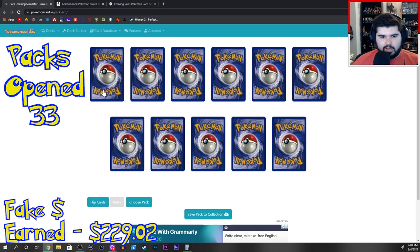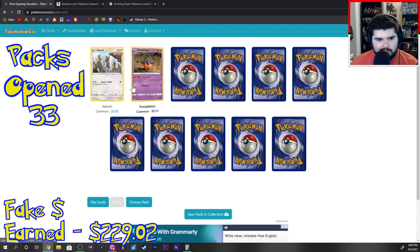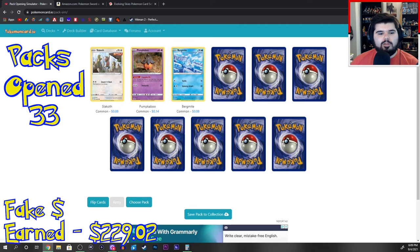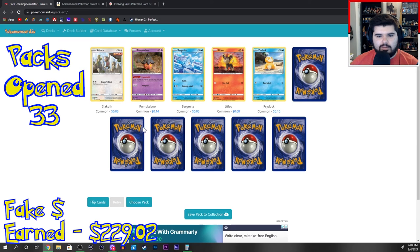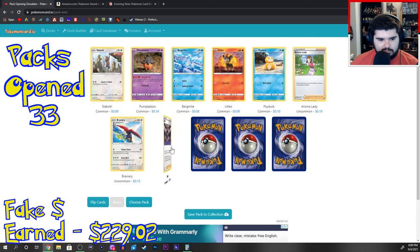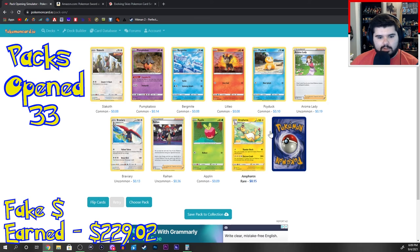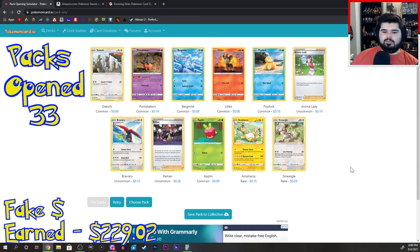I think this is the last one — give me something good. Slagith, Pumpkaboo, Bermagate, Litleo, Psyduck, Aroma Lady, Bravery, Ryan, Aplin, Enforce. And Smeargle.